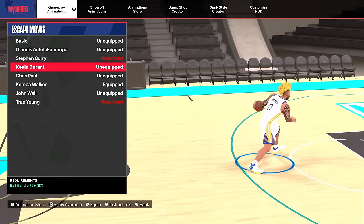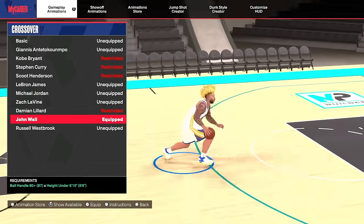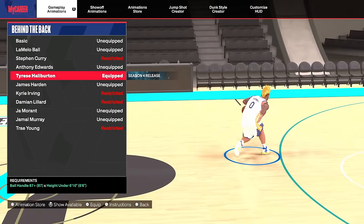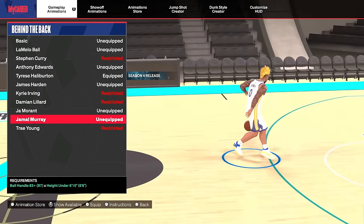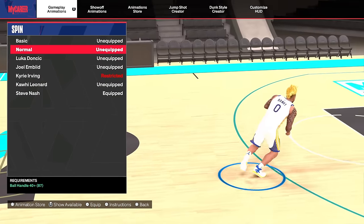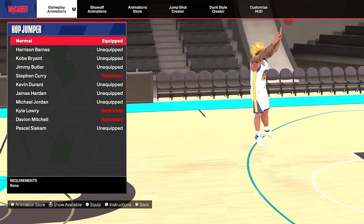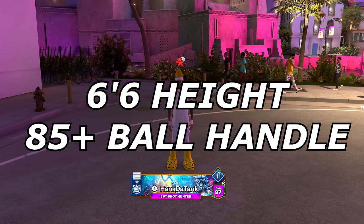You only need a 75 ball handle for Kevin Durant. For combo moves, go with De'Aaron Fox. For crossover, go with John Wall — it's insanely fast and by far the best crossover in the game. For behind the back, Jamal Murray is the better option. For spin, Steve Nash or Kawhi Leonard — they're exactly the same. For hesitation, use Pro. For step back, John Wall. For hop jumper, Normal. That's the best setup for a 6'6 build with an 86-plus ball handle.